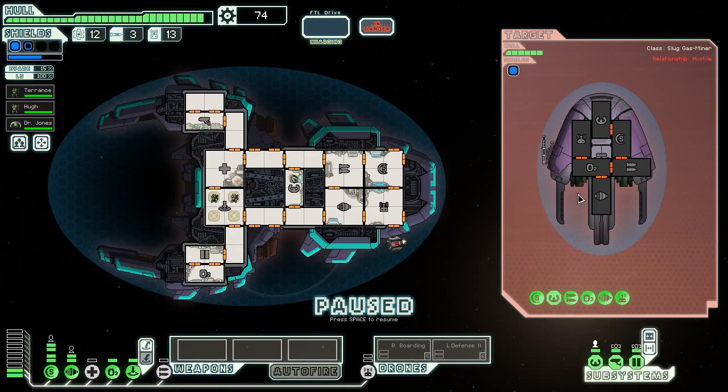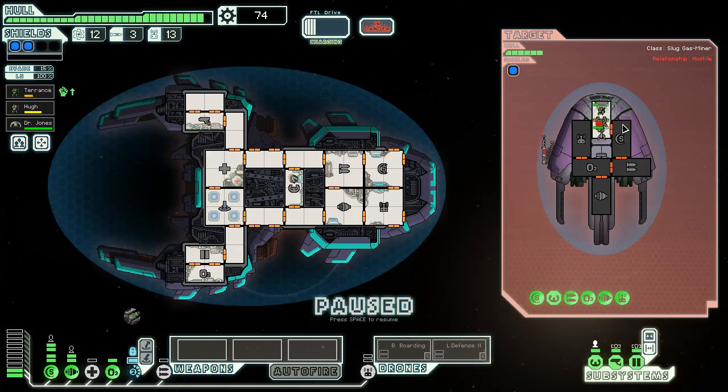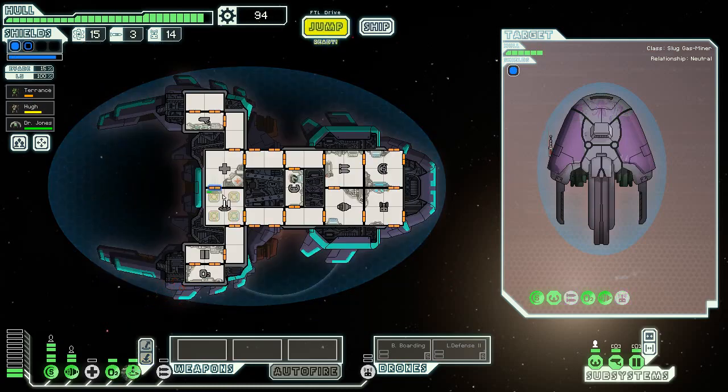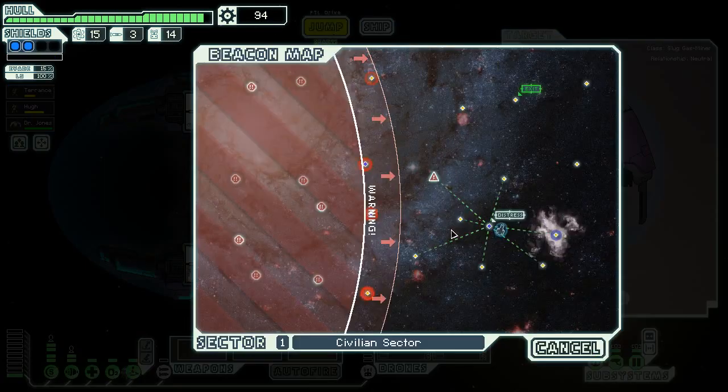There's one Engie and one Zoltan. I'm going to have to be very careful about killing the Zoltan because he's going to explode, but I may just do it anyway. Kaboom - they're dead, no more life signs. Three fuel. The big thing is just make sure you manage your health. There's no store nearby - that's scary.